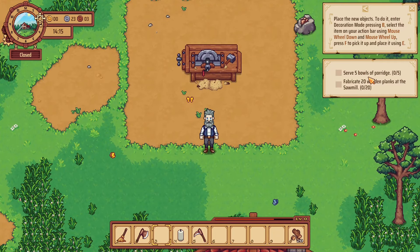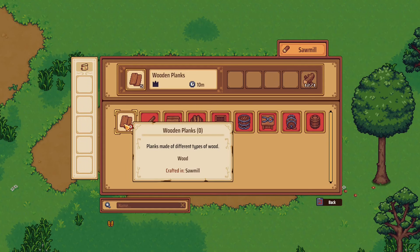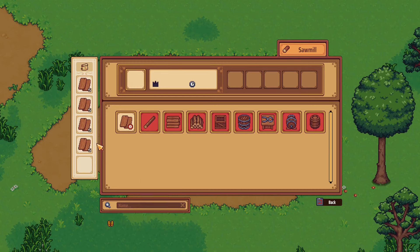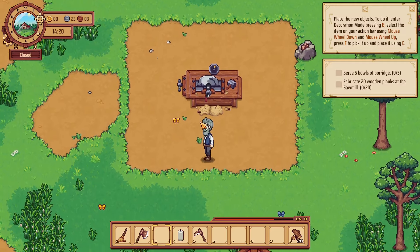Fabricate 20 wooden planks. Each crafter has its own recipes — these show the ingredients, fuel and time. Click the recipe and begin crafting. Once the timer is full, move closer and press E to collect the items. So that's 20 — let's do that. I'm pretty sure I have to fuel this thing as well. There we go, it's going. So that's going to take some time. Let's go back and open up the tavern and see if we can get those bowls served.